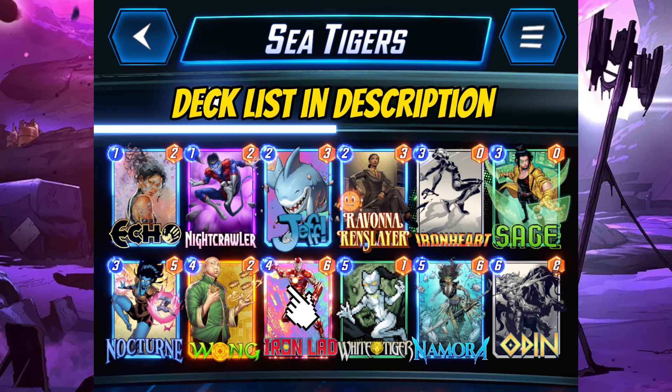Wong-Odin combo with Nomura usually can grow big to overcome opponents easily if Shadow King and Shang-Chi are not available to them. We can also have some alternative ways to combo with Wong and Odin with Iron Heart, Sage and White Tiger.